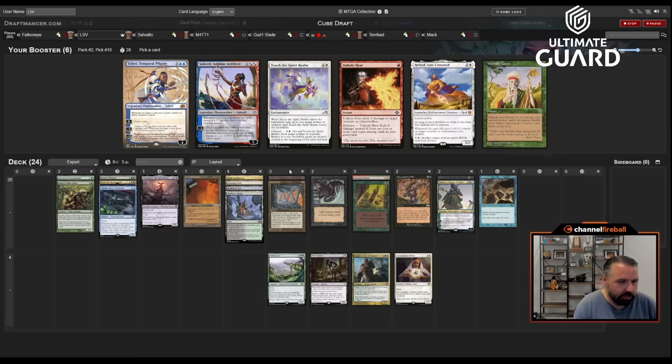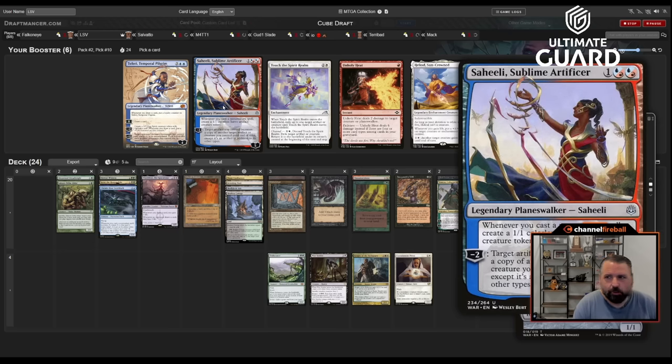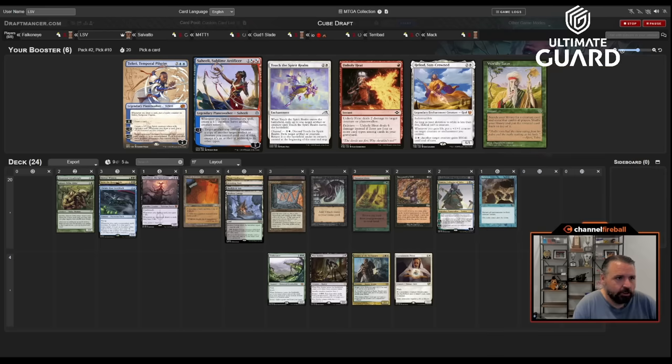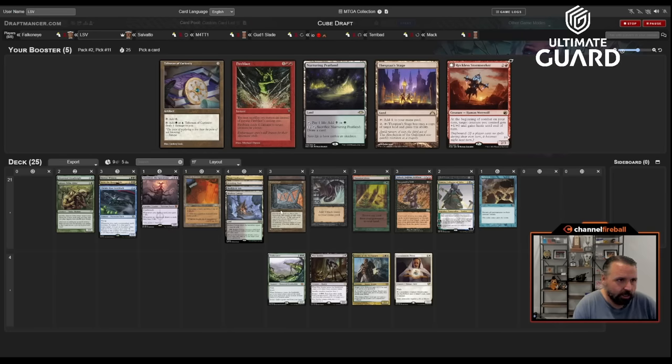Saheeli is going to be nice. One thing that's really good with Saheeli: you go Saheeli, play Lotus or Mana Crypt, turn the token into those and it just generates a ton of mana. Passing a late Unholy Heat but I think that's okay. Blue-green Talisman or Peat Land — I'd rather have the Talisman. A double on-color Talisman is pretty nice and ramping to Upheaval is pretty good.